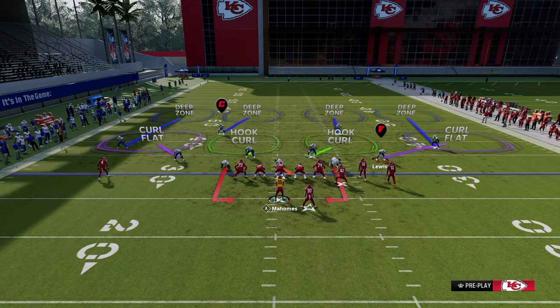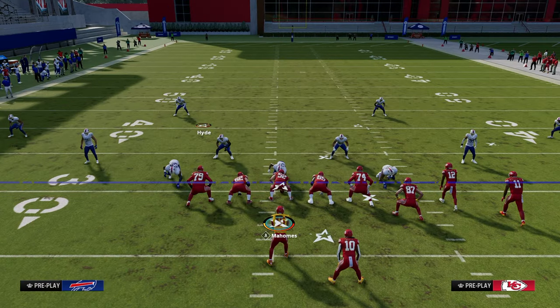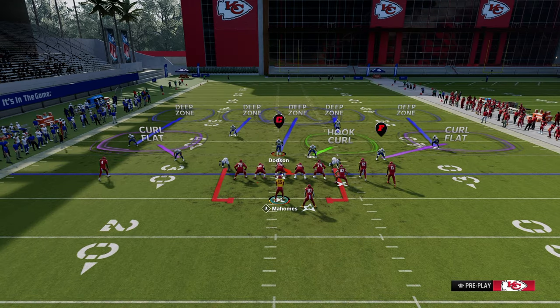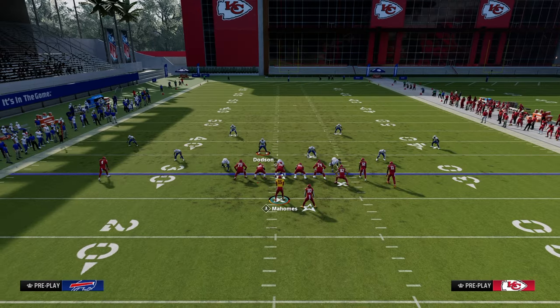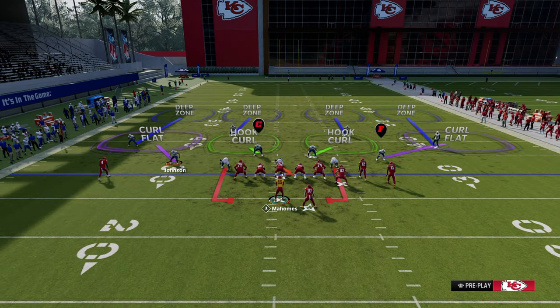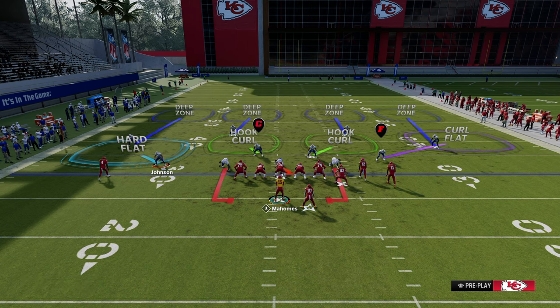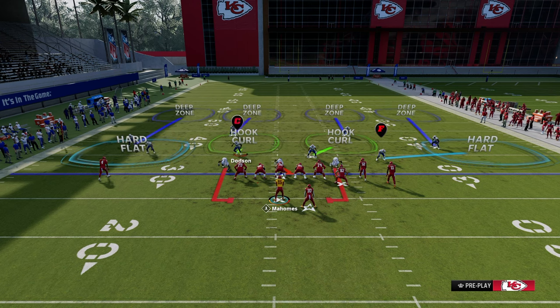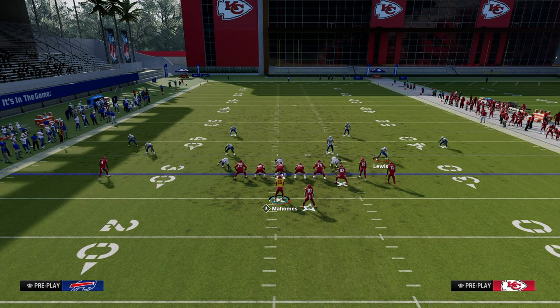There are also five key areas deep that you can attack. One underrated one is directly the middle third — a post route would attack that deep middle third area. Now, if you think about cover four with a hard flat, this defense is going to take away what I call the layup throws. The layup throws are basically five to ten yards and less — those underneath areas.